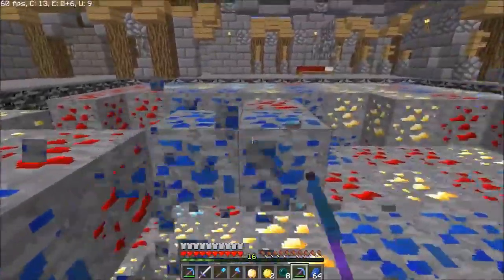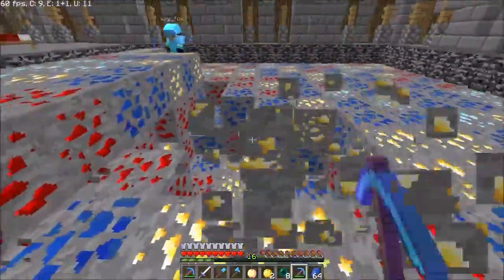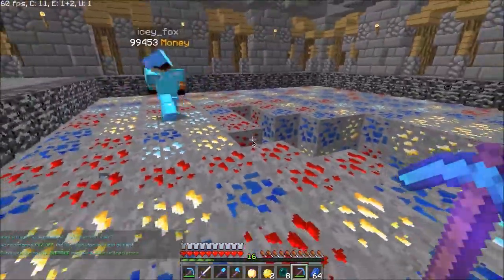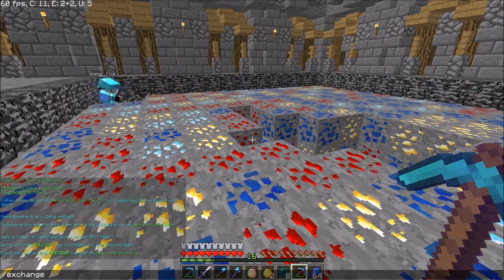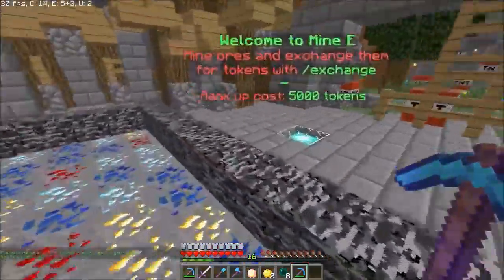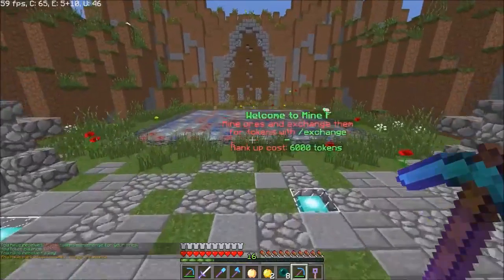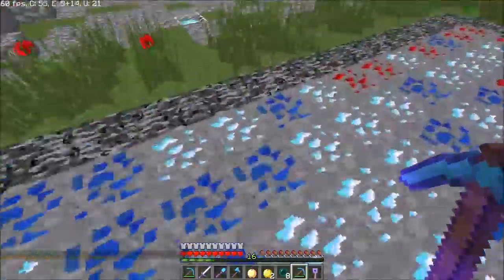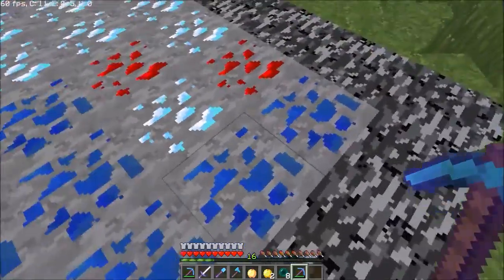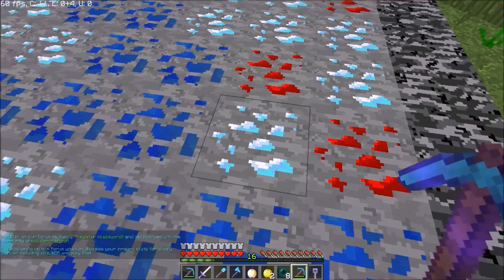Let's just mine out this whole top layer and then we'll rank up again. Did you mine down, or has that just been there? Oh yeah, I mined down a little. Do you have Efficiency 5? Slash exchange. I have so much. I can rank up once. Rank up to F — what's F look like? F is so good, it's just lapis and redstone and diamonds. Let's save our pickaxe keys for the end. You might get a better one, though. Efficiency 5 is pretty good. The next one's 6,000 and I almost have enough.